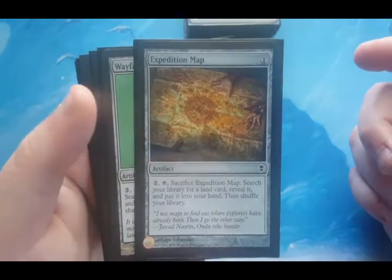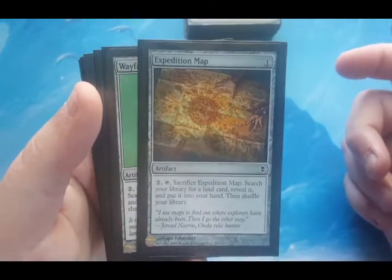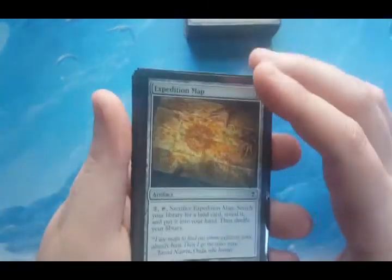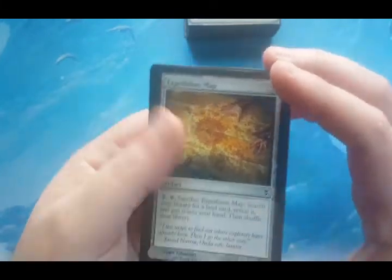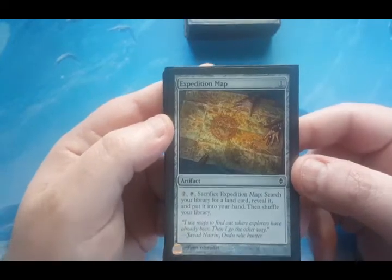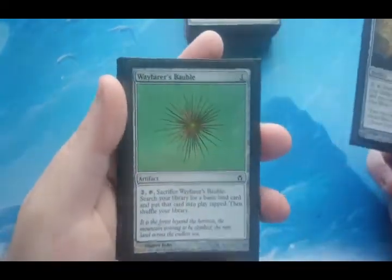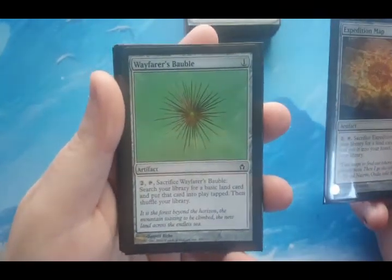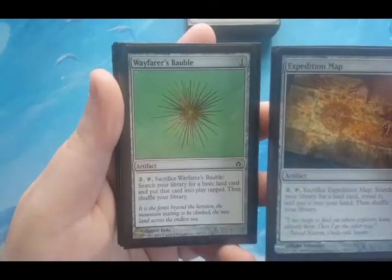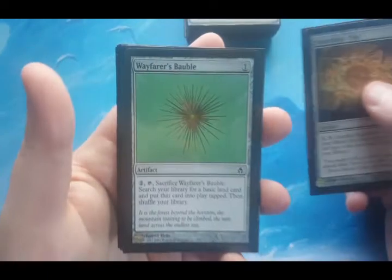Up first is Expedition Map — it's one to cast, then two to tap and sacrifice it to search for a land card. It's important to know it says land card, not basic, so it can actually go get Urborg, Cabal Coffers, or Mutavault. Wayfarer's Bauble is the same idea except it searches for a basic land and puts it into play, while Expedition Map puts it in your hand.